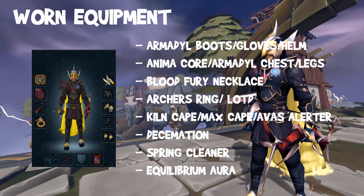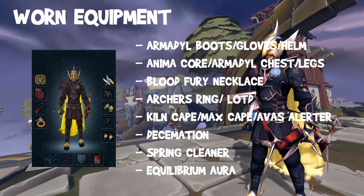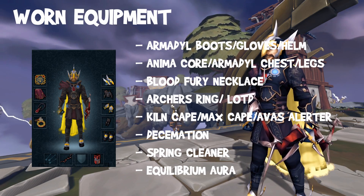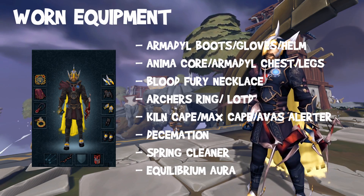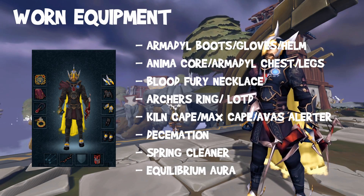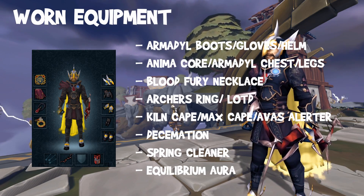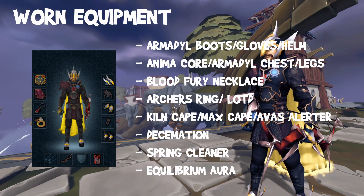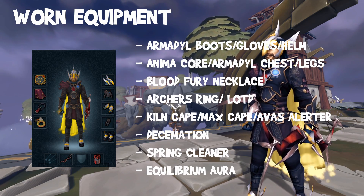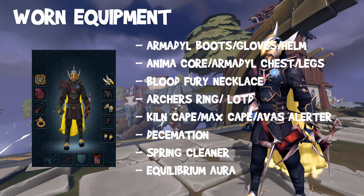I use an archer's ring as it's a nice cheap ring that doesn't degrade and provides a nice range bonus, as I have luck of the dwarves in my relic. However if you don't have that, luck of the dwarves is another really nice alternative which helps with rare drop table drops. The ranged kiln cape is the best if you have it; I personally do not so I use my max cape, and an ava's alerter will be just as good as well. I'm using the decimation as it is the best in slot weapon here. I also use a spring cleaner as it helps dismantle junk drops and breaks down some of the rune salvage, and I use the equilibrium aura which I'll explain in the next couple of slides.